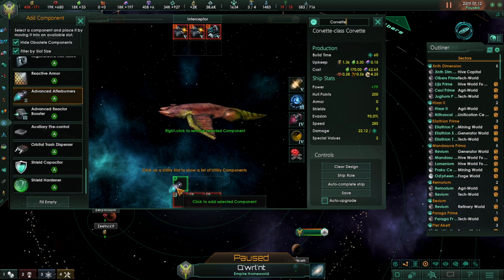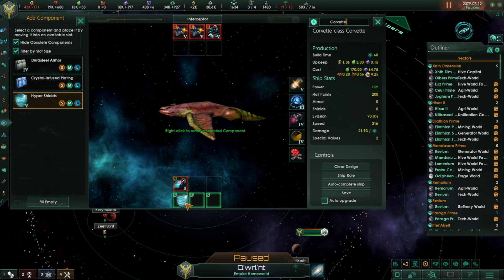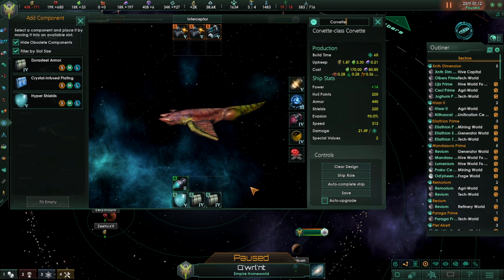We're going to give this ship some afterburners, drop some shields on there, and give it some serious hit points. And there we go — that is the Slasher class Corvette. We're going to save that as well.